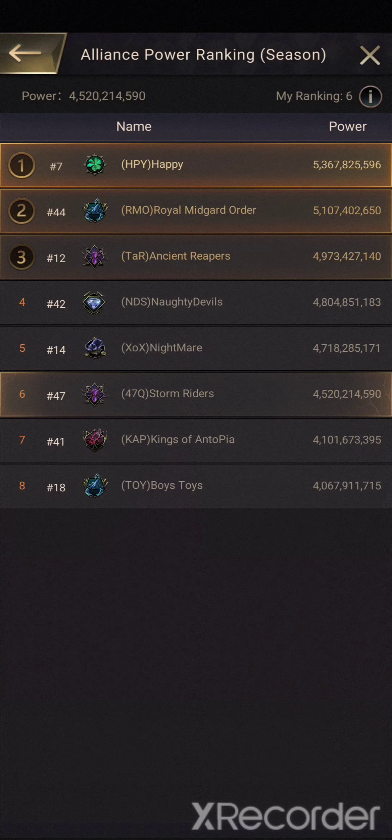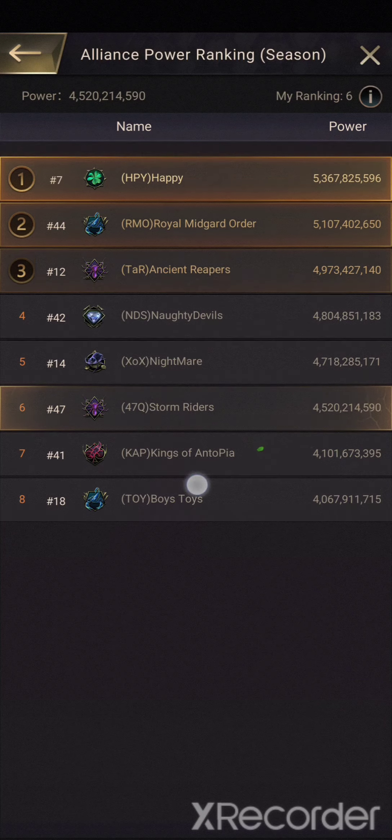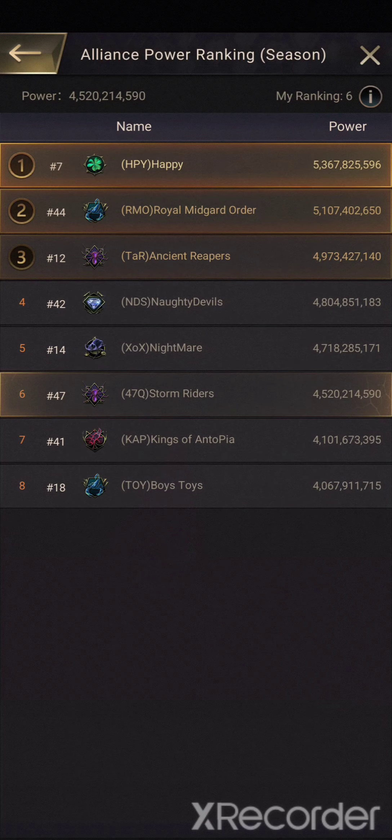Looking at the final outcome — XOX Nightmare occupied three wonders as a final, along with three other wonders. Stormriders 147 had three wonders, and Happy had three wonders. We ate up RMO's wonder. Ta managed to keep their own, NDS kept their own, Cup kept their own, and Toy Boys got completely wiped out.